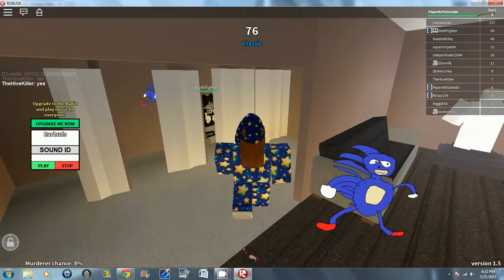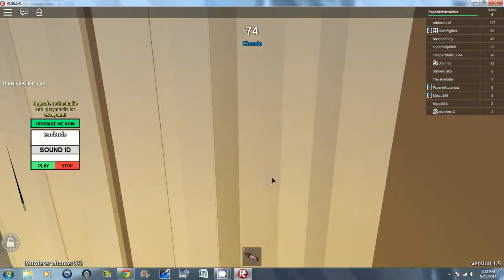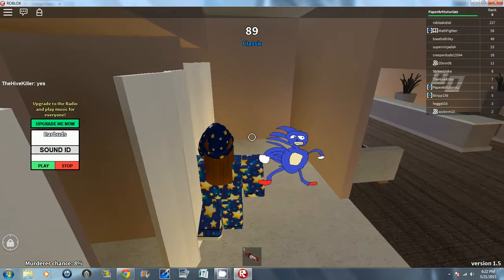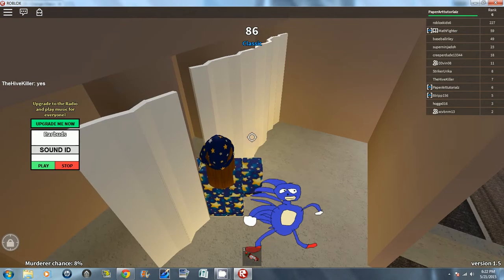Hey guys, today I'm going to be teaching you how to do a glitch. All you have to do is go to this place. It's pretty hard. All you have to do is shift and then try to get into this curtain.